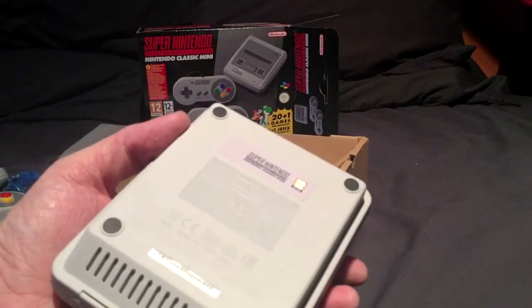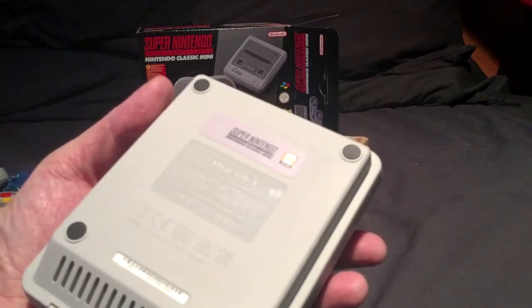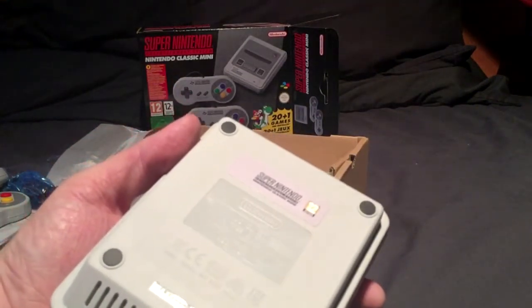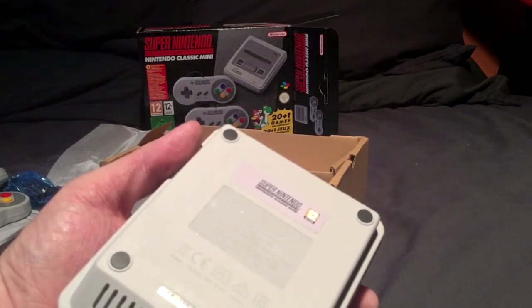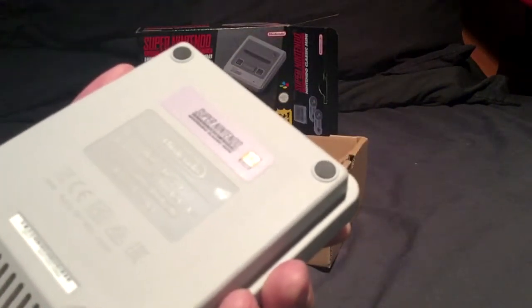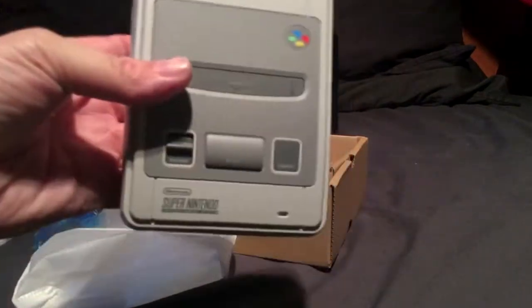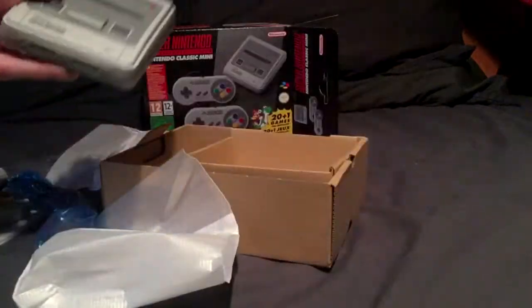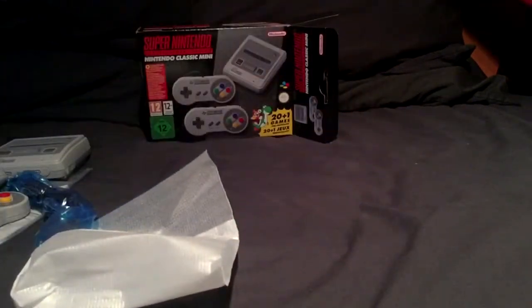This time they are a little bit more expensive - they're 80 quid, not 90 quid. Which is a little bit more than the NES mini, because the NES mini was 60 or 65 pounds or something like that. But it's got little rubber feet as well, which is cool. As you can see, it's very very nice indeed.